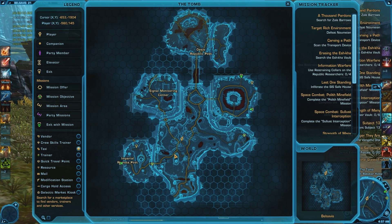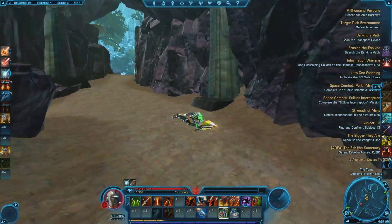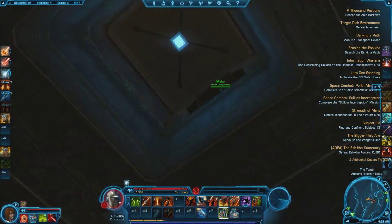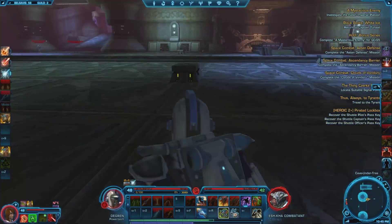The fifth Datacron is a green matrix shard and is unbelievably hard to get. It is located just northeast of the fourth Datacron in an area creatively named Cave Under Tree. To get there, head to the coordinates shown — it will appear you are under a bridge on the map. Head northeast through the little canyon and watch your left side. There will be an elevator you can ride down. Directly in front of you at the end of this large room, there is a machine.